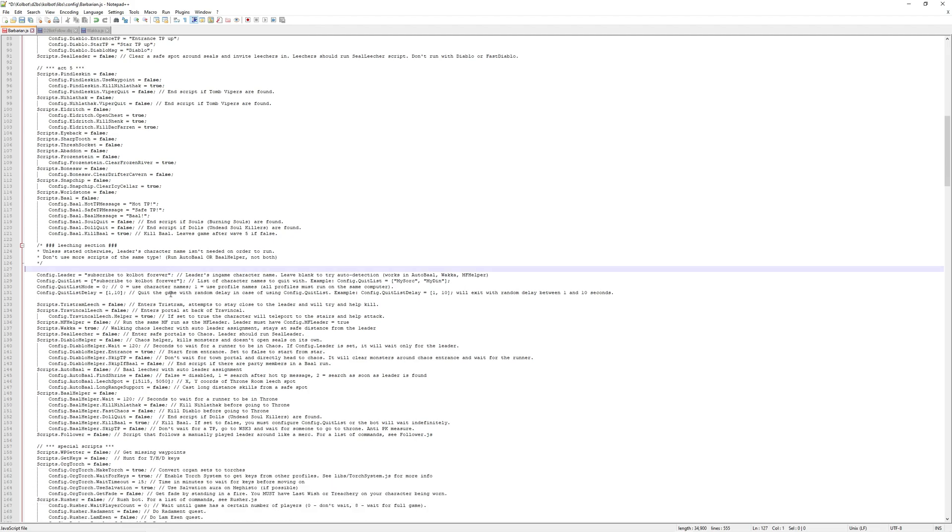Skip down to line 128, and we're going to configure the leader's in-game character name. I'll make a notation here: I don't actually think this is completely necessary, but doing this will set this character up later as well, so it doesn't really hurt. Config.leader is going to be your leader's in-game character name, so plug that in between the two quotation marks. The quit list is if you want this character to quit with the other characters when they leave the game. I usually have it set to my leader so that if the leader leaves, this character will leave with it.